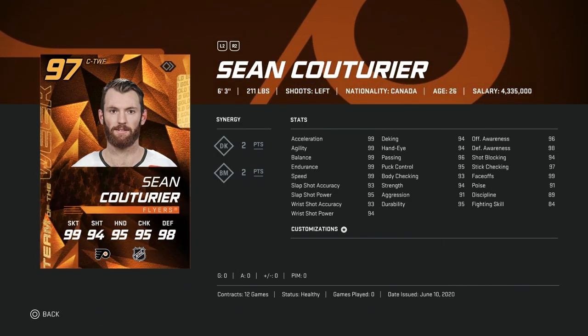After him, we've got the 97 Sean Couturier — 6'3", elite size, good speed and shot. He's got 99 faceoffs and really good hand stats. This is another great endgame card. Honestly, he could be your first-line center. He's better than the 99 Crosby, the Zetterberg — all of those 99s that are smaller. He's got just good enough stats to be a top-line player at this stage of the game.